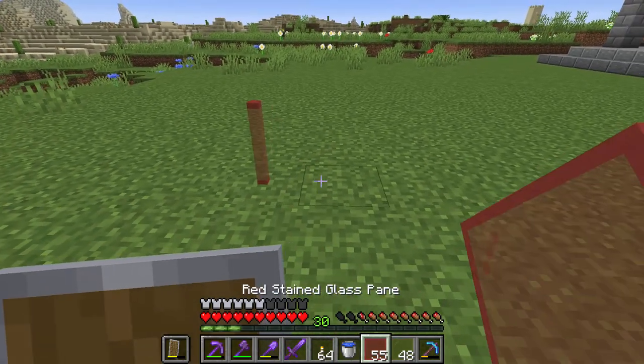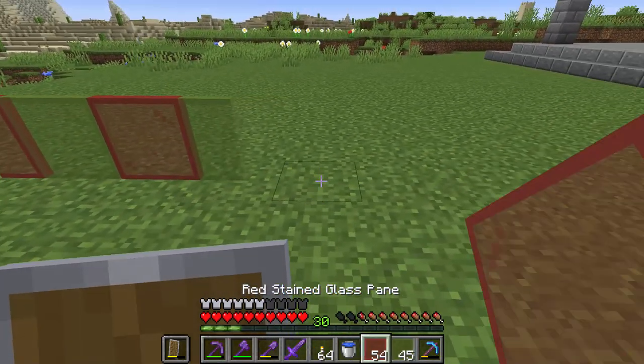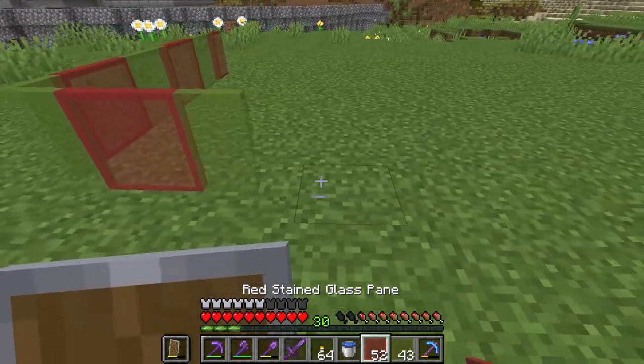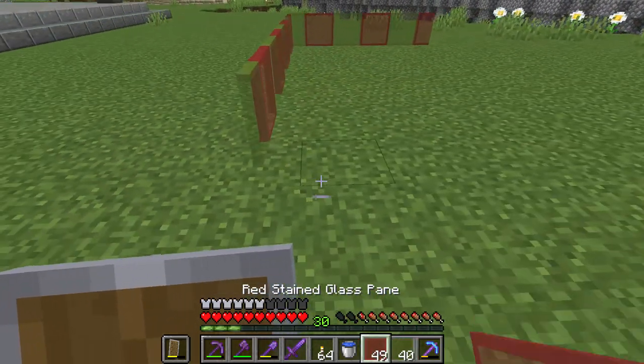You put red glass and green, and red and green and green and red. Look at how beautiful this is. This is the most beautiful red-green glass panes I ever saw in Minecraft.